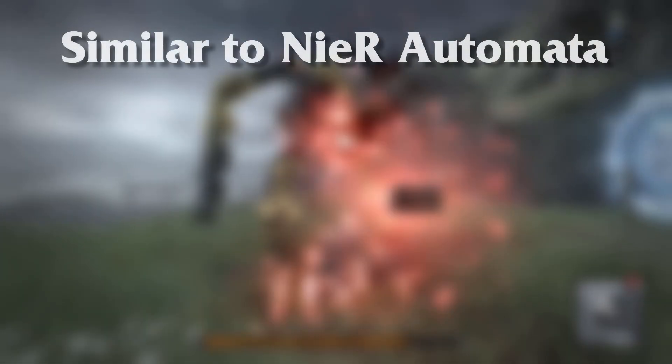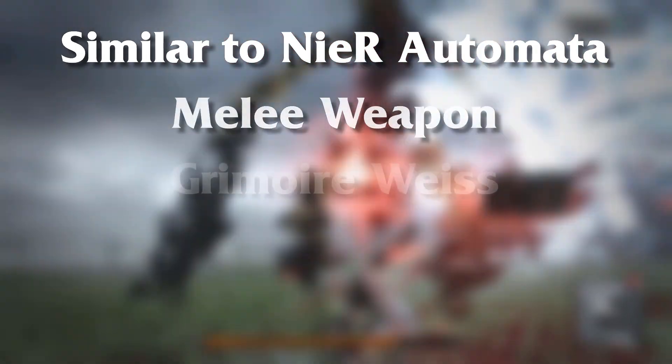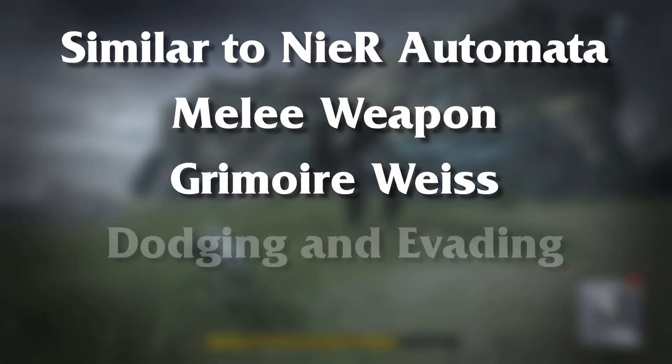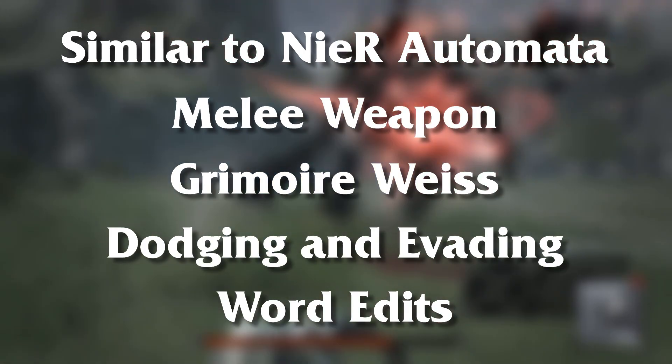First we'll go over the basics. If you come from Nier Automata or any similar action beat-em-up style game, you'll feel right at home here. In Nier Replicant the player is equipped with a melee weapon, magic spells from Grimoire Weiss, a dodging mechanic, and a slew of different word edits or bonuses that can be equipped to each of these.